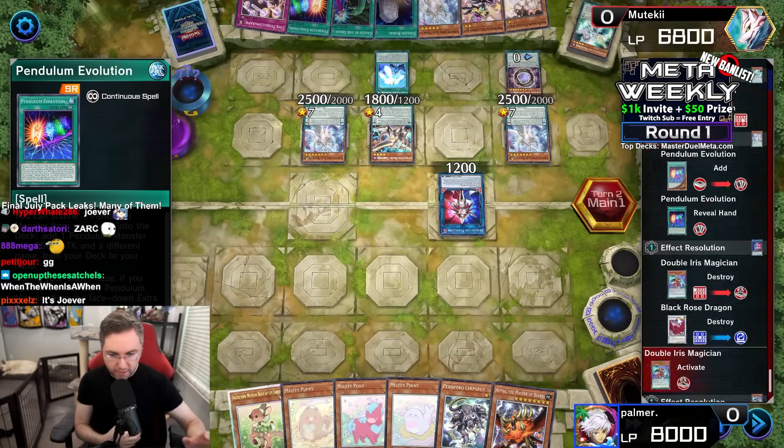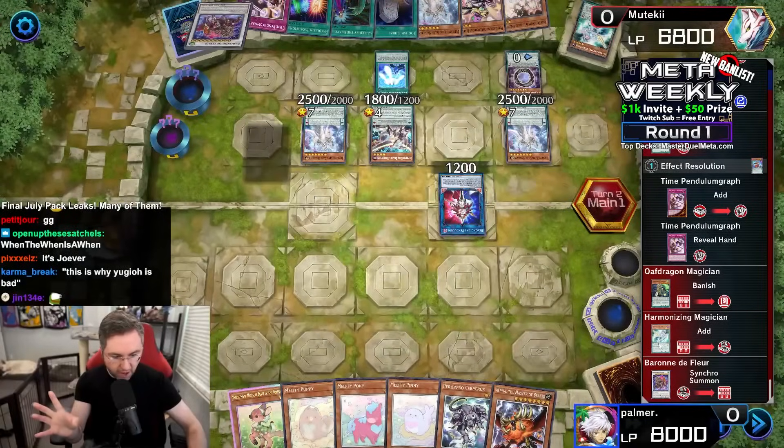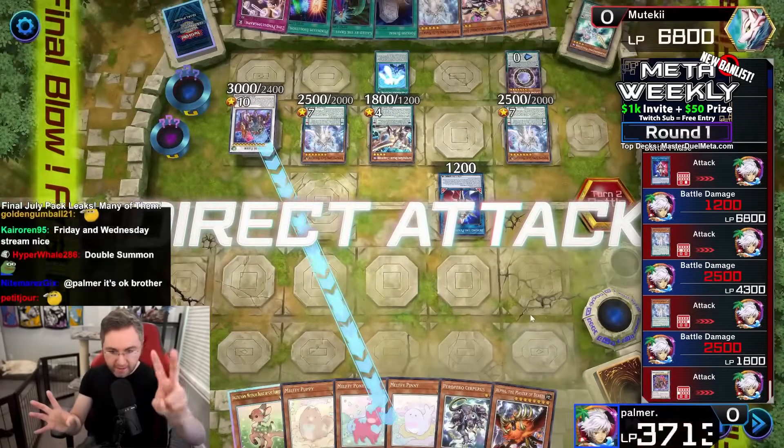That's the Pendulum Evolution, which allows us to Pendulum Summon again — double Pendulum Shokan. So first we're going to want to link up and synchro our field, making our Baron DeFloor thanks to the Harmonizing Summoning at level 6 in the deck. While this is enough for lethal damage — 11,000 damage — we're taking this into a game 2.